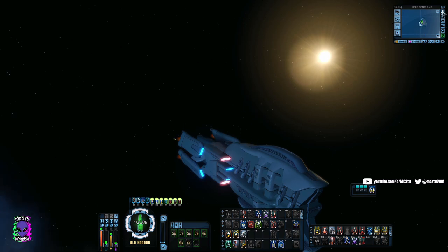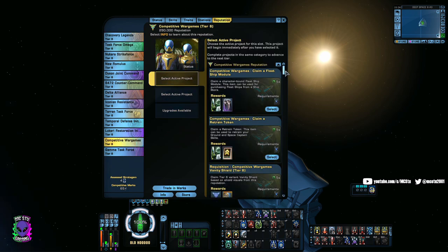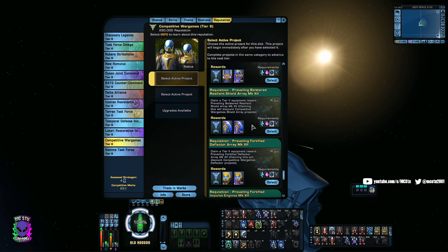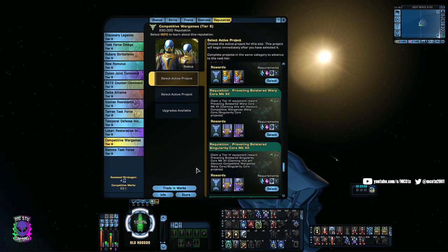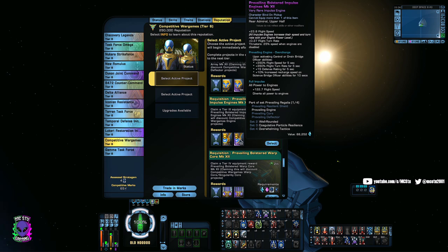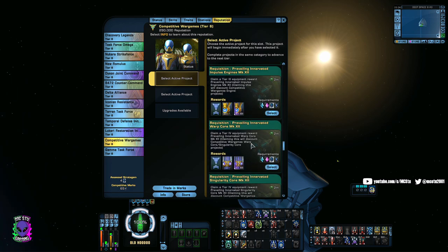There are three different flavors of the Competitive Engine: a tactical version, a science version, and an engineering version. Activating engineering abilities procs the engineering version, science abilities proc the science version, and so on — each giving you that speed and turn rate proc plus a 10-second cooldown boost for the corresponding ability type. They're not exclusive; you don't have to match your captain type to the engine version.